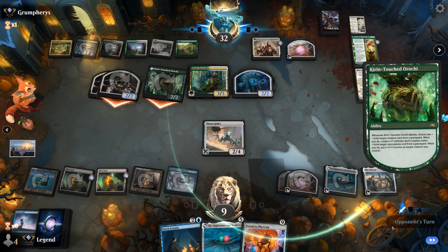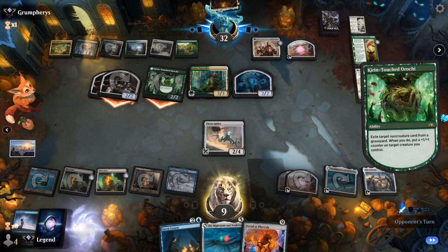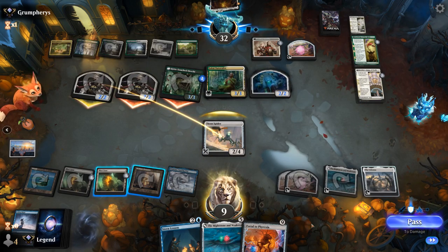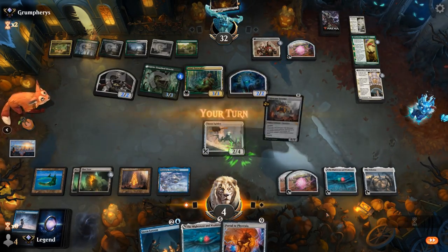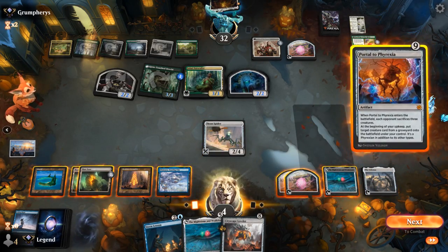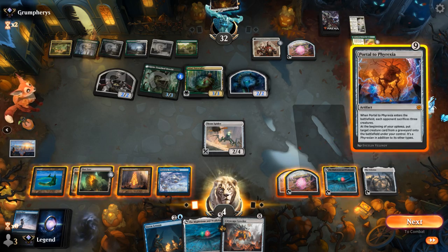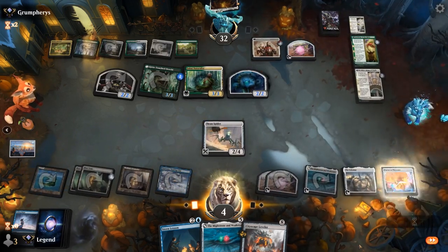We can use Portal to Phyrexia now. I'll try and take out a creature to make Portal more effective. Cityscape Leveler is not bad either — if we play Portal, that's our entire turn. Makes me maybe regret not keeping the Fading Hope over Stern Lesson, but that's fine — it should still keep us alive.